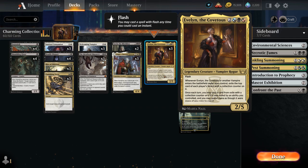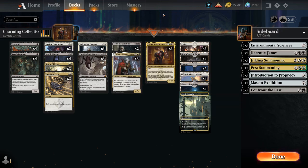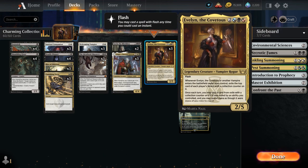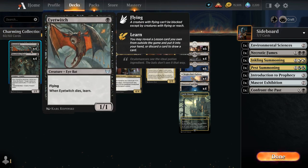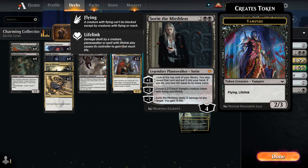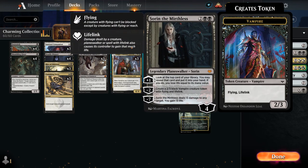We've got a few other vampires throughout the deck. Three copies of Welcoming Vampire also draws cards whenever we play a small creature, so it plays quite nicely with Edgar Markov's Coffin. Even Avalon at 2 power will still trigger Welcoming Vampire, so we can enable her on our turn to draw a card and then flash in Avalon on the opponent's turn to draw an extra card. Sorin the Mirthless also makes 2-power flying vampire tokens, good for enabling both Welcoming Vampire and Avalon, and the plus-one also provides more card advantage.